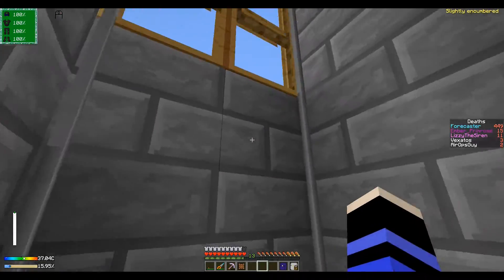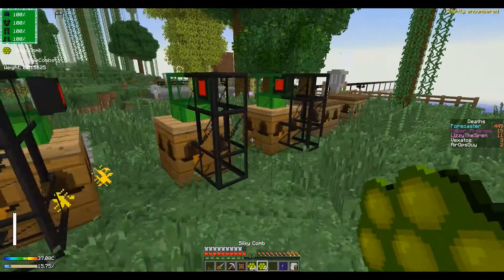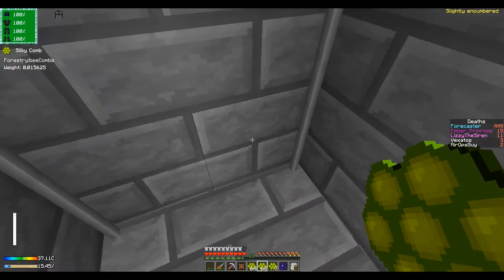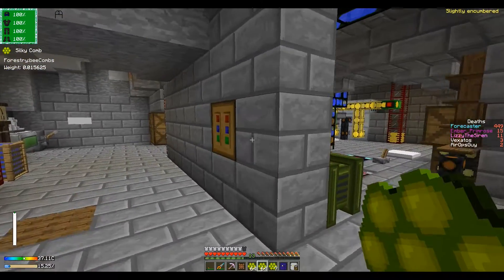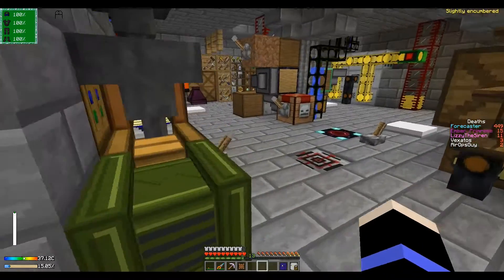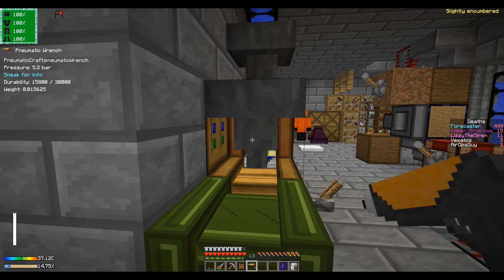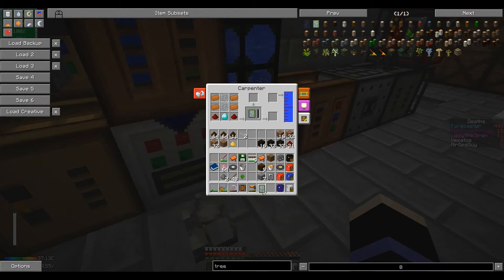The server has actually been running for quite a while — it seems I forgot to turn it off last night. Whoops. But we have more than two stacks of silky combs, which is pretty great. Let's throw those into the centrifuge — should be able to get a lot of silk wisps out of these. I can repurpose this hopper, make it face that way, and put those in there.